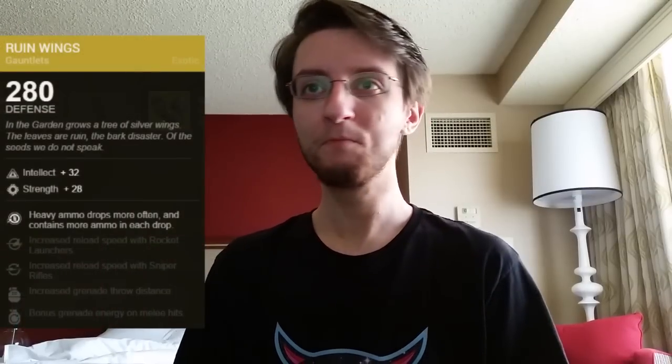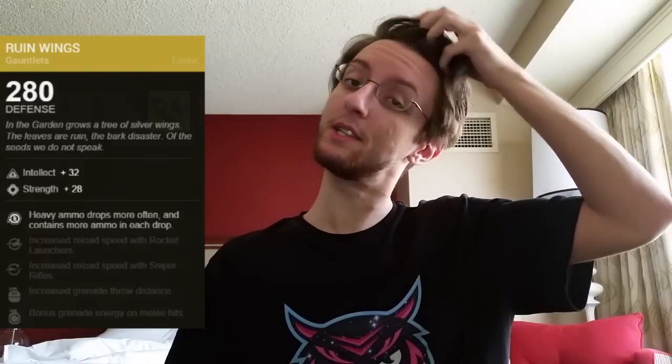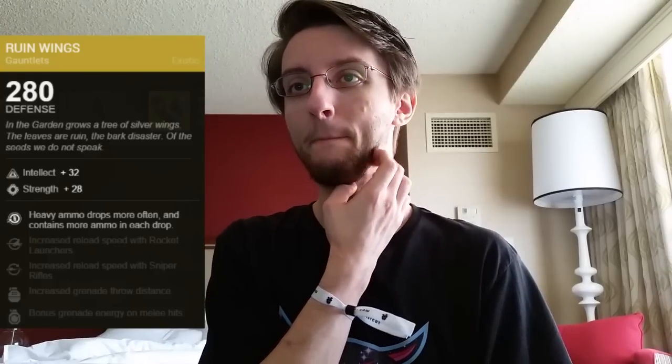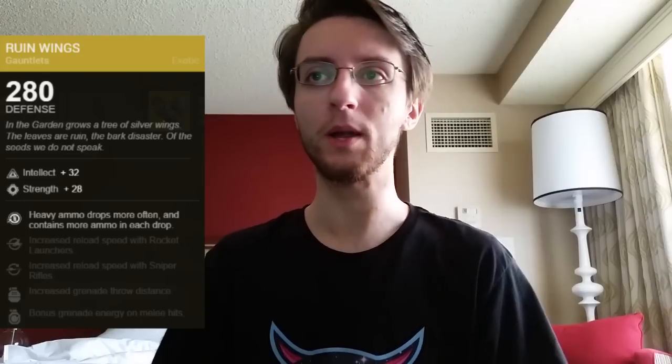Titans, you're getting Ruin Wings in strength — not the worst combo. It's actually pretty good for Sunbreaker Titans if you're running a melting point build. Increased rocket or sniper reload speed, that's very very good. Bonus grenade energy on melee, not terrible, especially considering melting point.